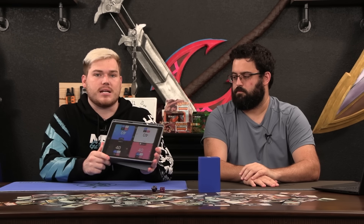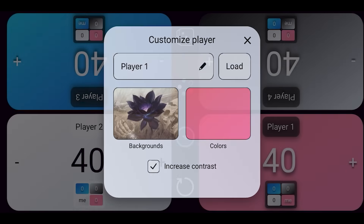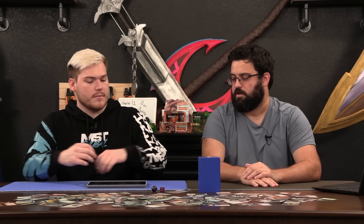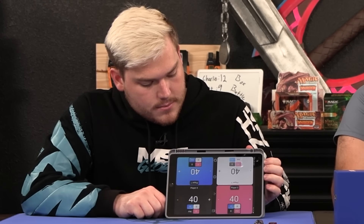Moving on to digital products — this is where people might get the most use out of this video. The app we use to track life and turns is called Life Tap. The icon has a pink d20 with a light blue background. Life Tap does everything you could need: it decides who goes first, keeps track of life, commander damage, poison counters, the monarch mechanic, and more. It's by far the best app we've used — we've used a bunch of them — but Life Tap does the job the best.